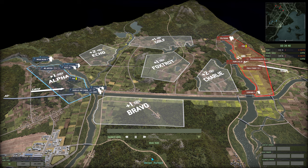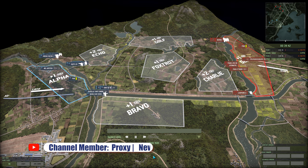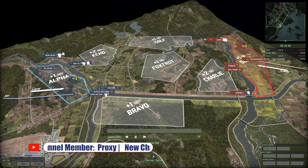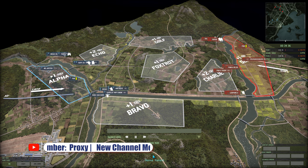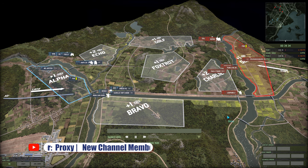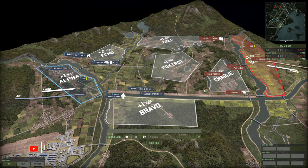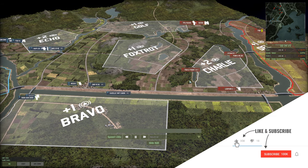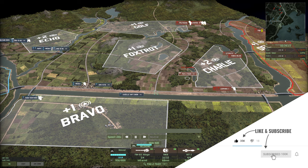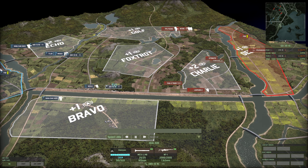Quick recap: on the left in blue we have Satyr playing a Blue Four Mechanized deck, and on the right in red we have Sandalman playing the Lanyard deck. And thank you to Proxy, a new channel member! An early Tiger 2 comes in here to snipe the Gazelle and quickly take it down.